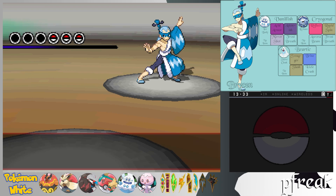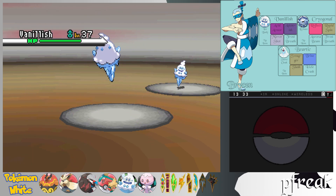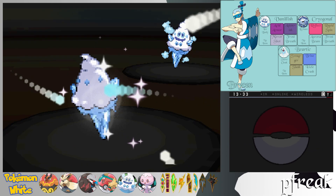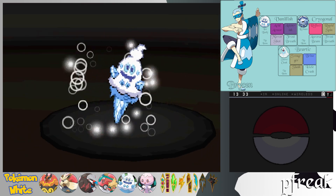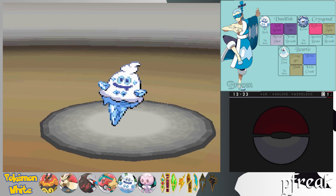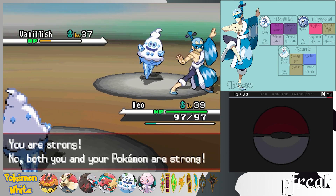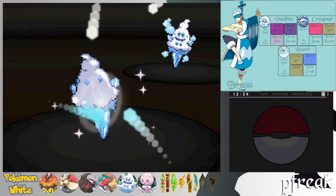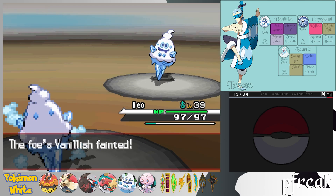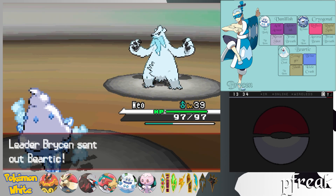This is Gym Leader Brycen with his Ice-type Pokemon — honestly, this is going to be a cakewalk. Ice-types really suck defensively. In this mirror battle we have the advantage because we have Flash Cannon. Ice-types are also weirdly weak to Steel. The Vanillite line is actually kind of specially defensive, so that makes some sense. I'm going to switch over to Borealis so he gets some time in the sun, especially now that we have Brick Break.